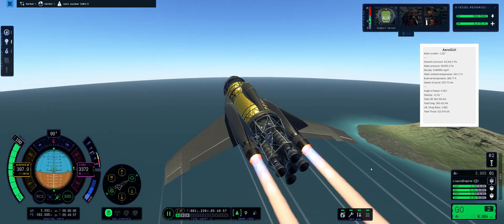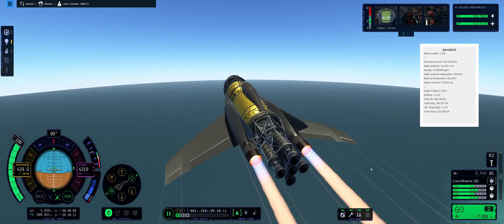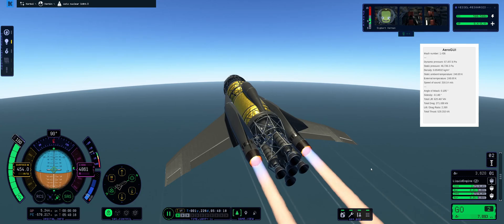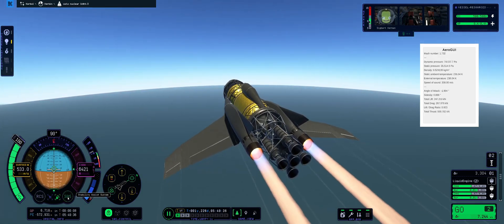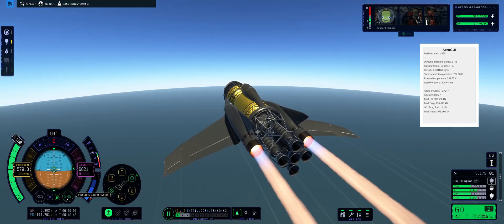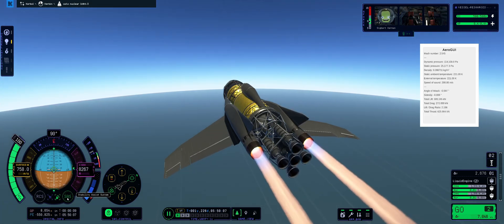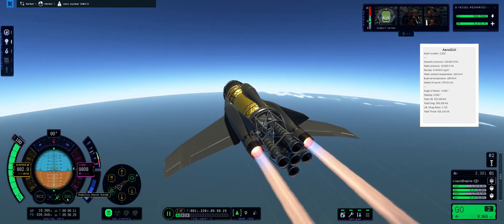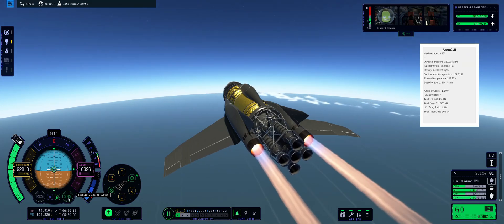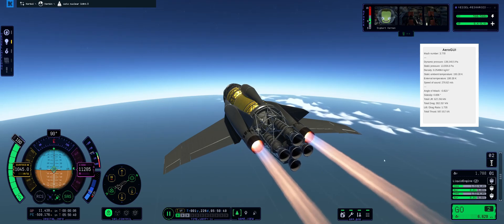Today we're doing a KSP modding challenge from the KSP Modding Society Discord. The challenge is to fly and land on the Mun, take off, fly to Minmus, land, and then go back to Kerbin with a single launch. For this mission I considered three different craft, and as per usual in nearly all of my KSP missions, I chose an SSTO — or space plane design, to be more precise.